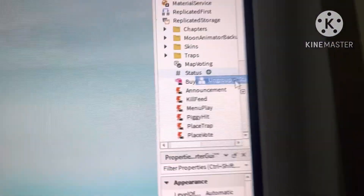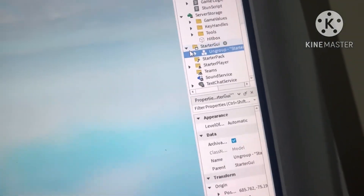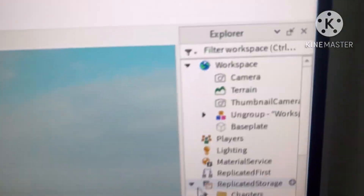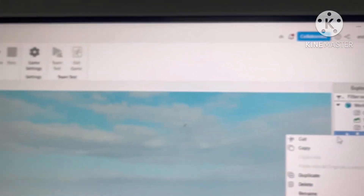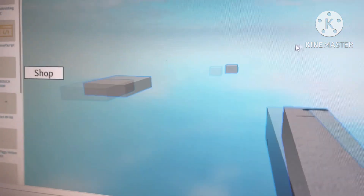We'll put this all the way into StarterGui, then right-click and ungroup. The last one we need to ungroup says 'ungroup in Workspace.' This one is already in Workspace so we don't have to move it — just right-click and ungroup. Now you see all this stuff is in place.